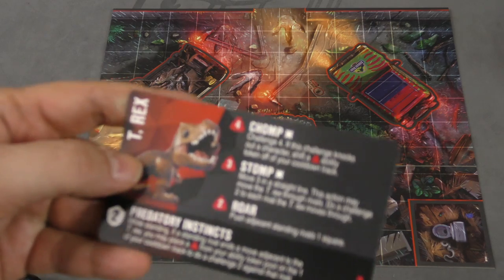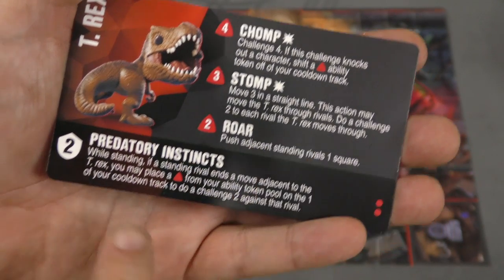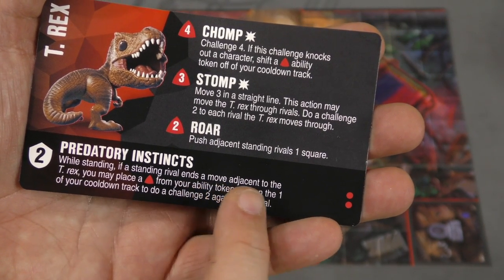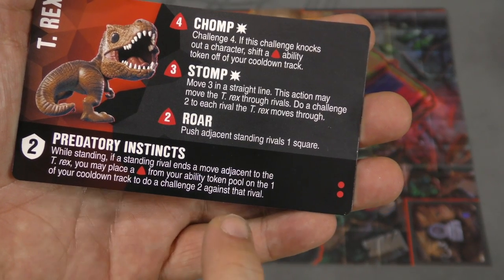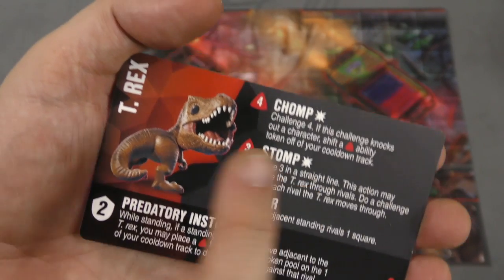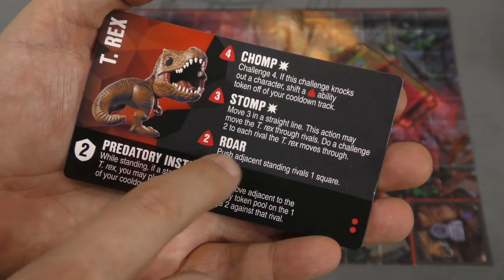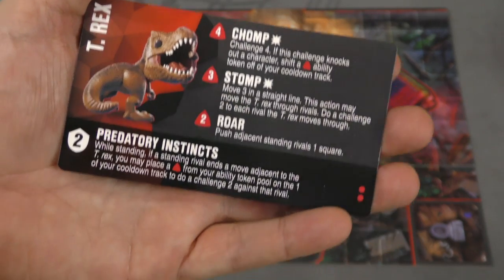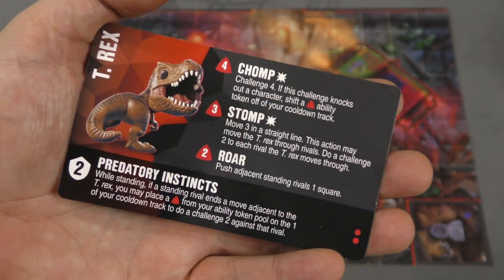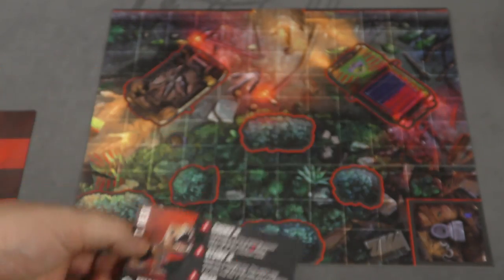Game-wise, T-Rex is one of my favorite characters for a couple of reasons. One, both his tokens are the same color, which is pretty awesome. Two, he has an opportunity attack with Predatorial Instincts: while standing, if a rival ends its move adjacent to him, you can use one of these red tokens from your tool pool and put it on the one track to do a challenge two against that rival. That's really neat. Level two lets you push people away; move three hits everyone in line; and level four lets you do a challenge four, and if it knocks someone, you can take one of these red tokens off the cooldown track. Really powerful stuff — just a very, very strong attacker, one of the strongest in the game.